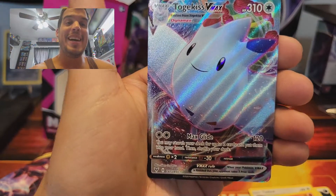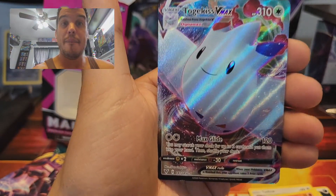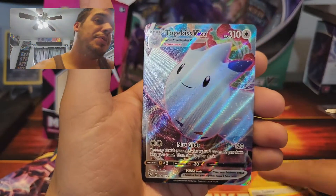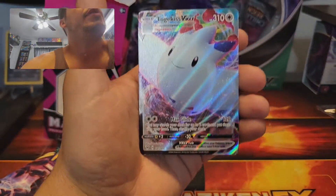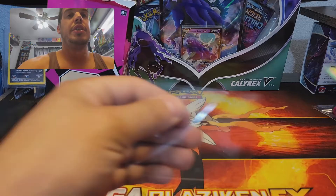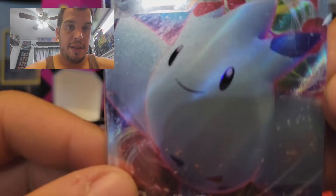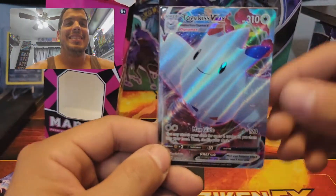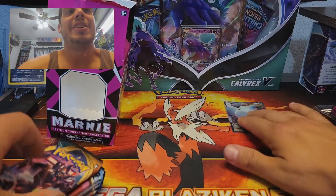We have Charmander, Wooper — and a Togekiss V MAX! That's a big surprise, a blimp of a surprise. Togekiss is super awesome — evolves from Togetic, and before that it's Togepi. Everybody knows. Togekiss is a pretty sweet Pokémon, very very thick, always smiling. That's a good V MAX — very nice start.